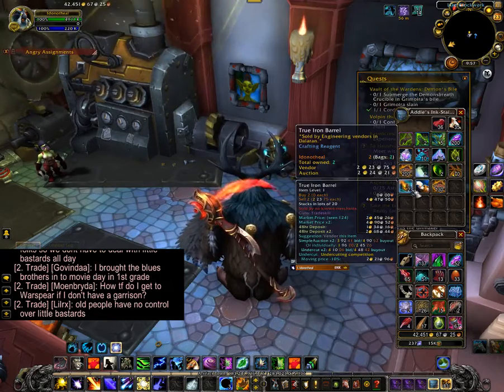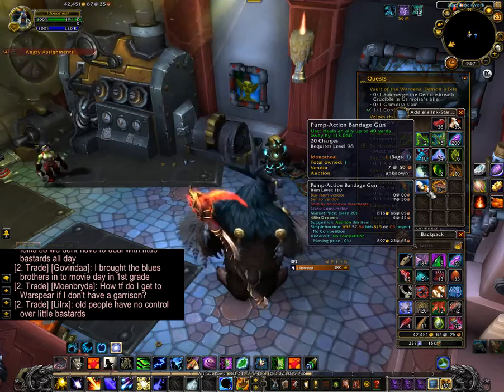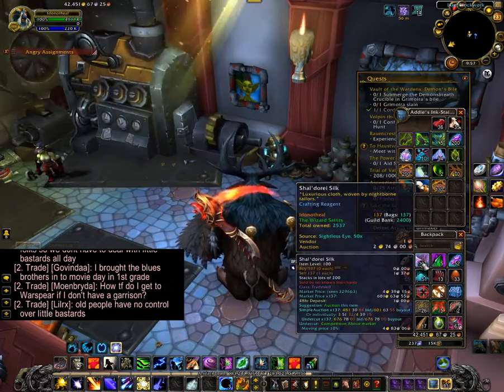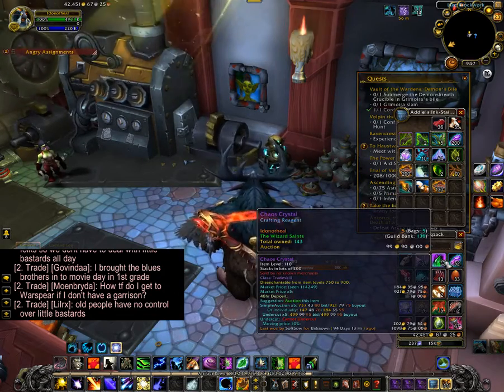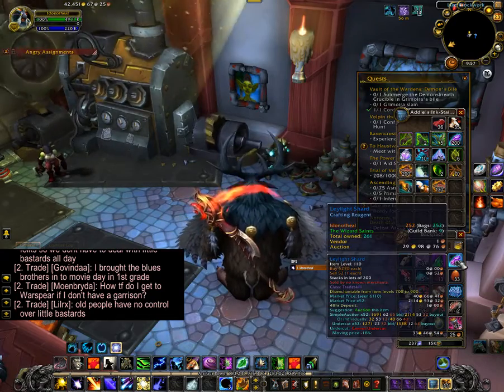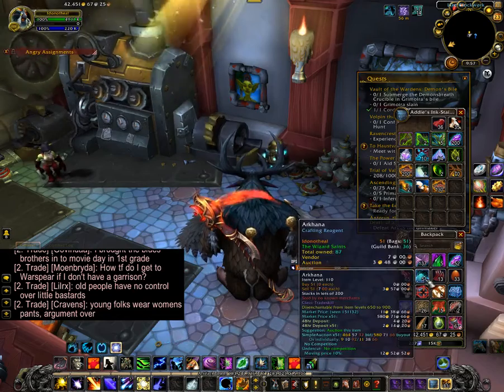70 frongalong or whatever that is, 2 true iron barrels, a pump action bandaid gun, high mountain salmon, 300 silk cloth, 5 chaos crystals, that's lay light shards, 65 pieces of bacon, 51 dust.